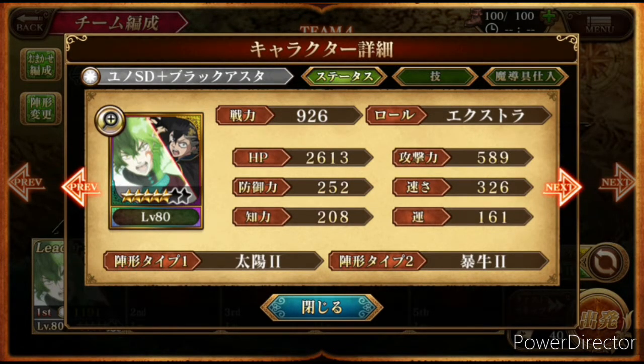Here's the unit — I'm just gonna go through the stats. HP is 2,613, then the next ones are 589, 252, 323 or 326, 208, and 161.